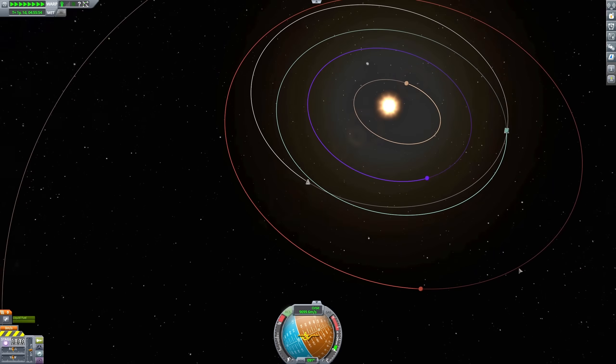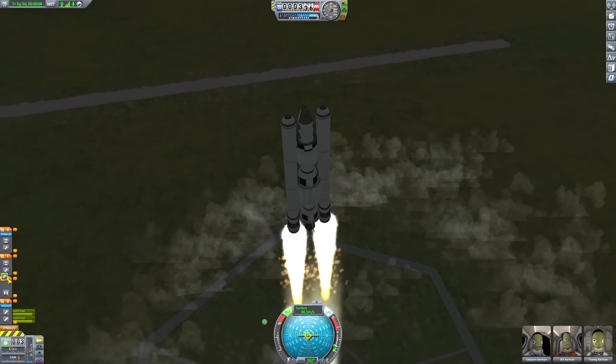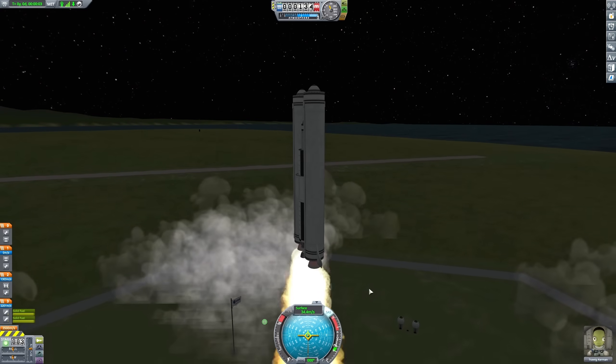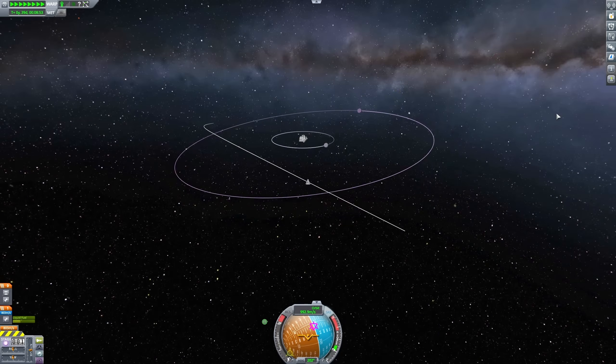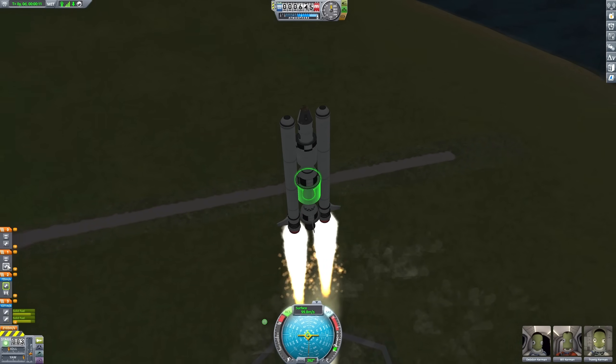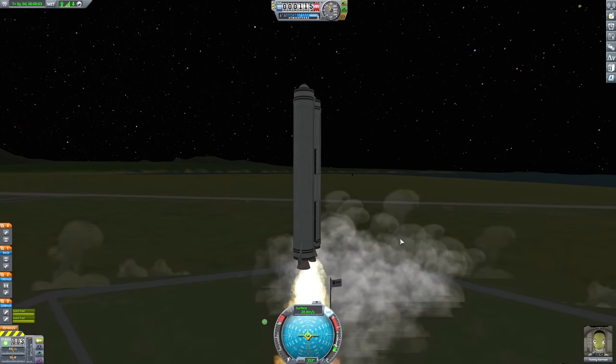At first I was really struggling. Turns out it's easier said than done to recreate one of the greatest scientific advancements in all of human history. On the first try, I was flying into space. On the second try, I was flying into space. On the third try, I actually made it to the moon but I crashed. On the fourth try, I was flying into space. Needless to say, this isn't going to be a five-minute plan — it literally took me days to get it right. I would spend hours sending ship after ship until I finally got it right.